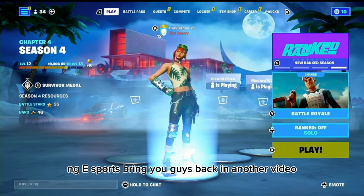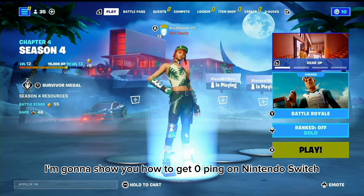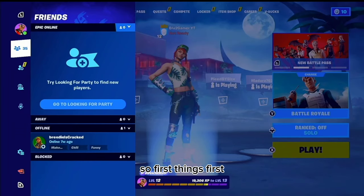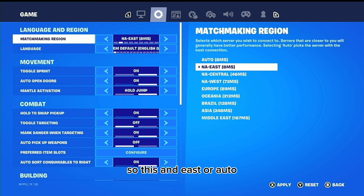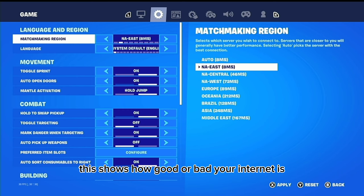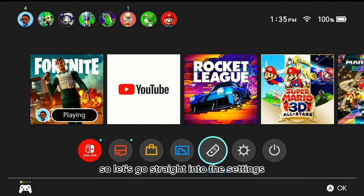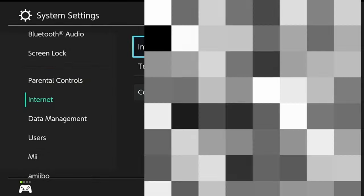What's up guys, NG Esports bringing you back in another video. Today I'm gonna show y'all how to get zero ping on Nintendo Switch — yes, it's possible. First things first, I'm gonna show y'all on the settings what your ping is gonna look like. This NAE or auto region setting is supposed to show a certain amount of milliseconds of delay, which shows how good or bad your internet is.